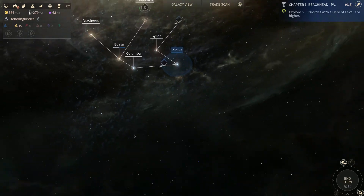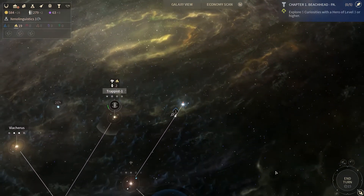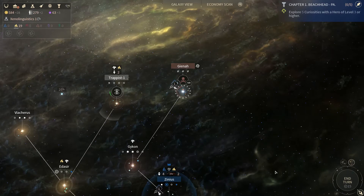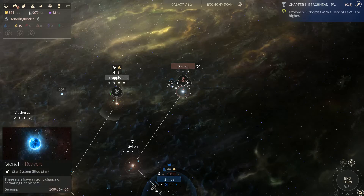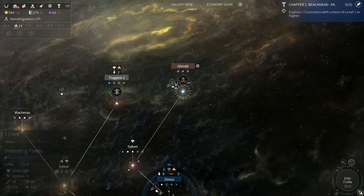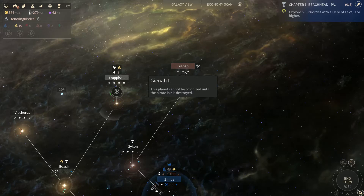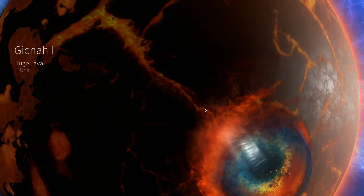We've got a probe going out this way and a probe going out that way, not finding much of anything. We have found the pirate base. Number of turns before a new pirate fleet appears: seven. Power of the pirate lair: one.